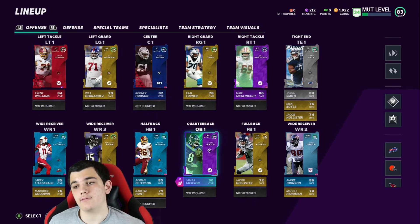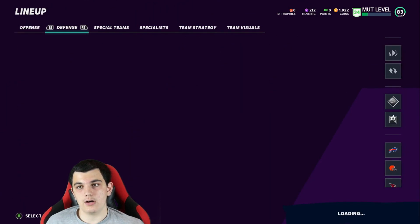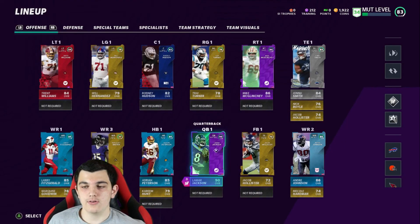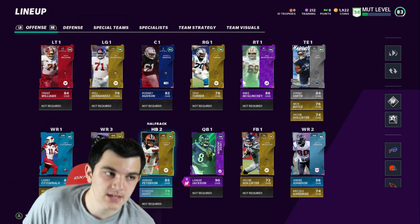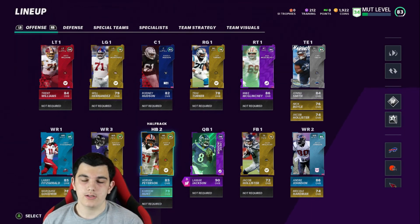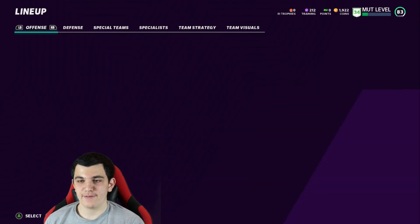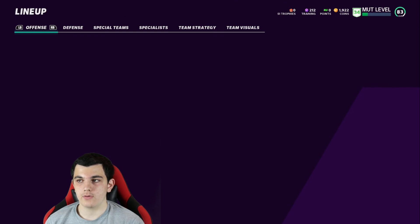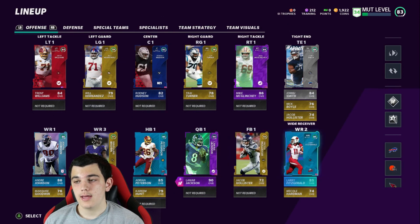I still have to sell the extra power-up I have of him. Halfback, we have Adrian Peterson. I've done all four of the NFL Epics cards so I got all four of those 85s — Jack Youngblood and Ronnie Lott are on my defense. Adrian Peterson is a good 85 halfback to have right now. The highest overall in my binder for backup is Kareem Hunt, so he's just there. I forgot to swap these two because I literally just upgraded Andre Johnson again, so I'm making Andre Johnson my number one receiver. I have Andre Johnson at 86 because I'm at level 34, and I'm trying to get to MUT level 50 really soon so I can get him maxed out.